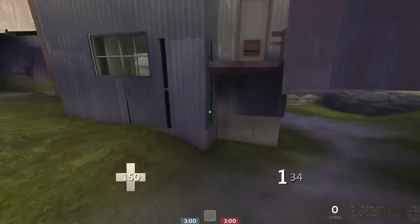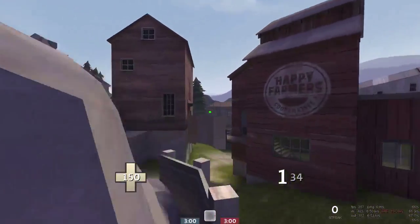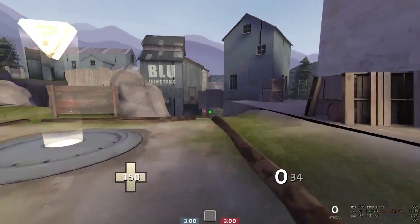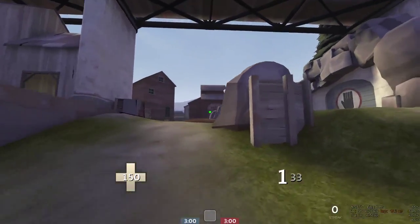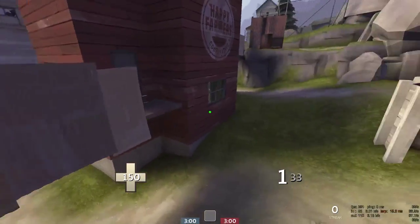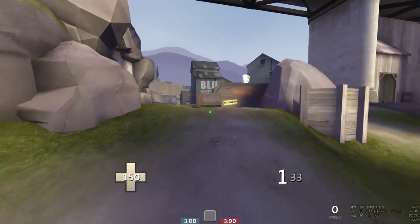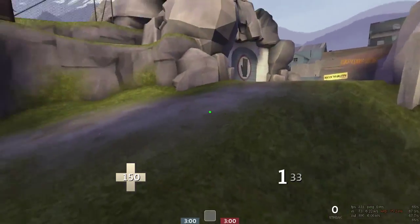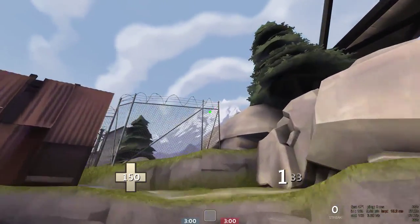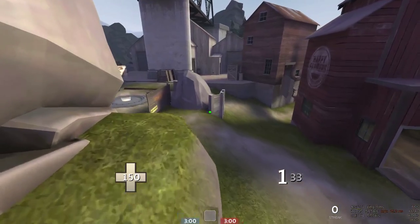As a demoman, always use these spam angles — sit up here and spam pipes down there. The enemy often can't track those pipes, and sometimes a medic just takes a random pipe and you lose mid because of two lucky hits. That's why I position the demoman on these slopes. You can also play from high ground; it's a bit more defensive but it's preference.